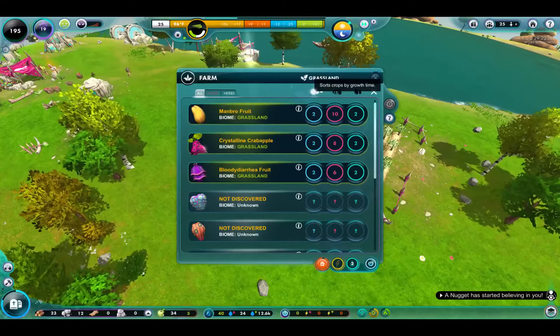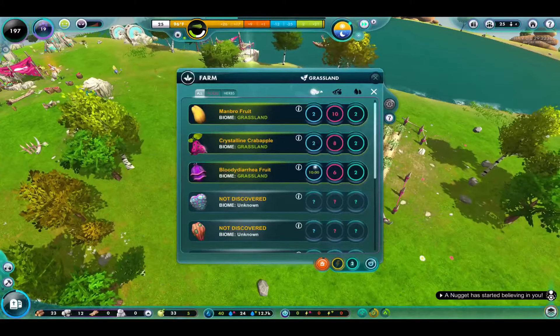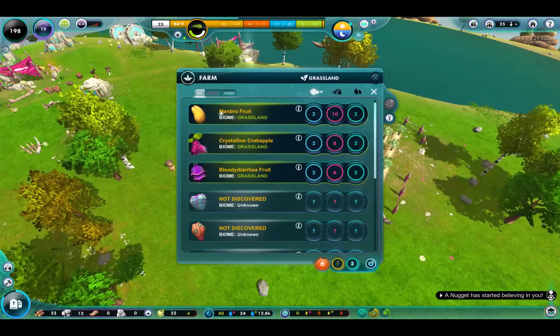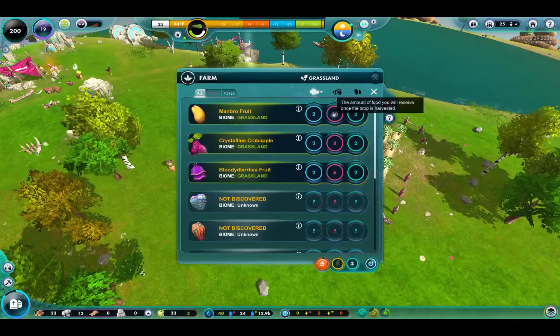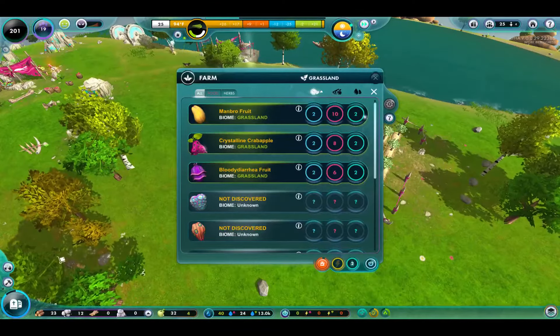We can see here this is the growth time — two, I'm not sure what the two is, but you can see when we mouse over it takes ten minutes. This is the amount of food you receive. The manbro fruit is the best so far. They all grow in two, and we get six, eight, and then ten for the amounts of food. So manbro fruit is the best.